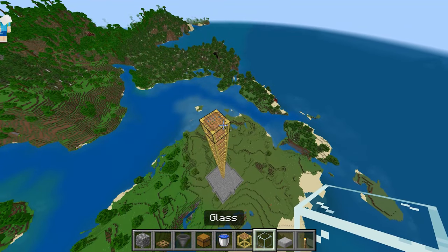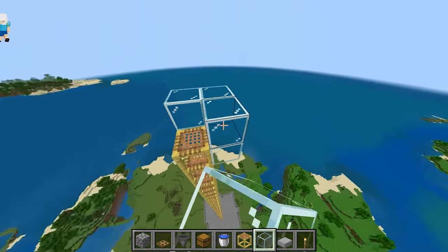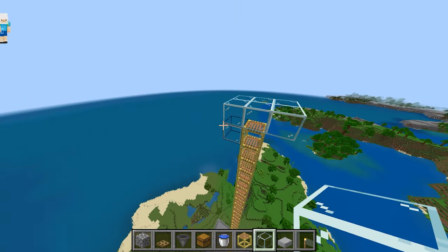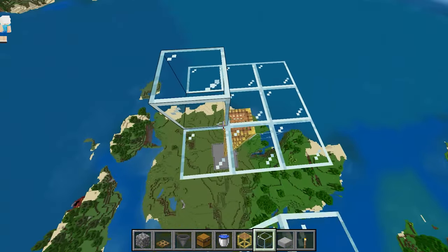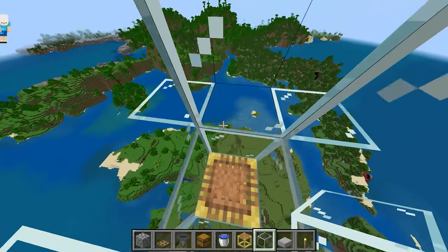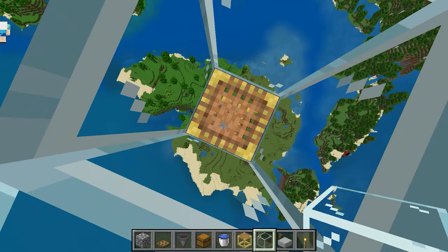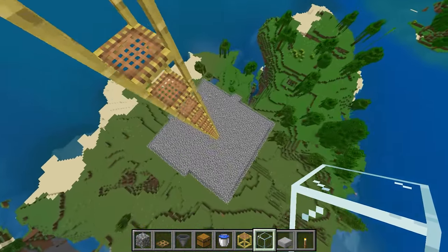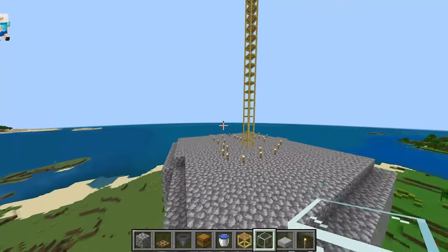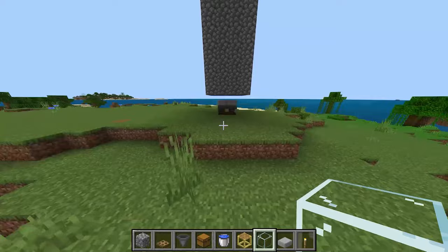I recommend putting glass around you while you AFK at the top so you don't fall and nothing can knock you off. After five or ten minutes your mobs should have spawned at the bottom. Go down, collect your XP, and keep doing this throughout your survival world. That's how you build an XP farm! Hope you guys enjoyed the video — remember to like and subscribe and I'll see you guys in the next video. Thanks for watching!